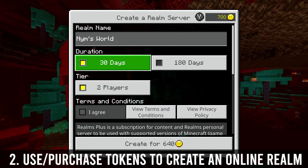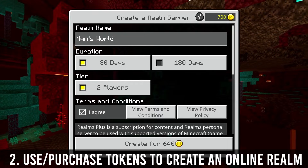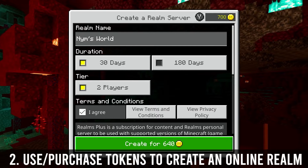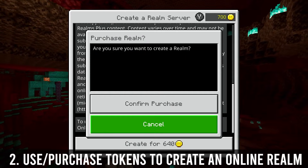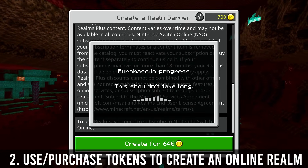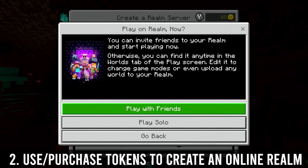You can name it or change the name. Check the agree and create. It's 640 tokens and it'll last for 30 days, which if you get this done instantly you won't need it for that long. Go ahead and create the realm.